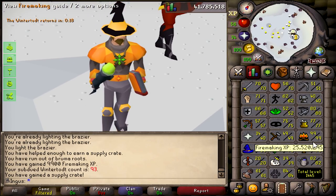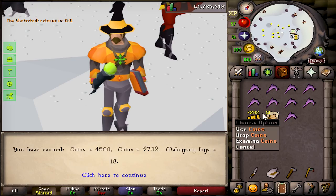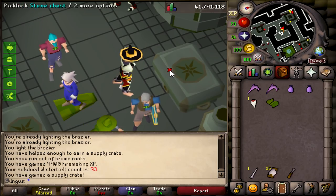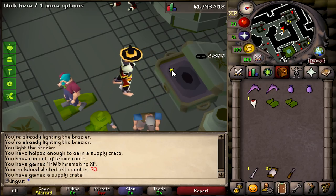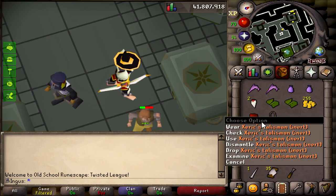But for now let's open our last crate for a good long while. 7k — I'll take it. Oh yes — 2,800 experience per chest, that's unbelievable. Another Xeric's Talisman!